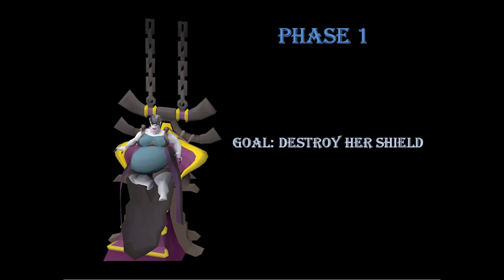The beginning of phase 1 starts after one person on the team talks to Verzik. This phase consists of the team destroying her shield with the staff while she launches powerful magical attacks at you. Once her shield is broken, she will hop off the throne and chains will take her to the middle where phase 2 will begin.